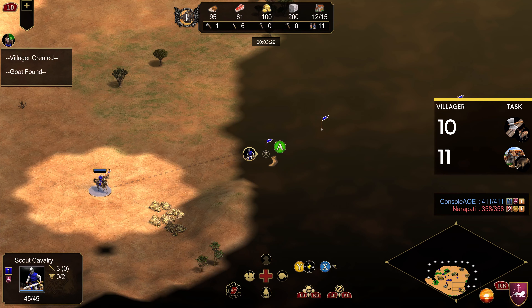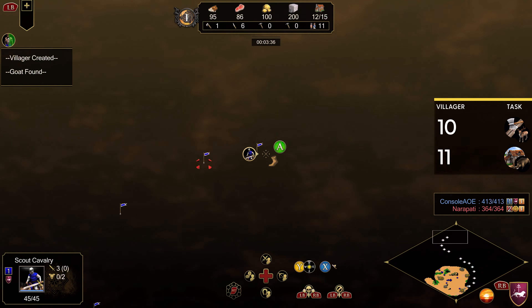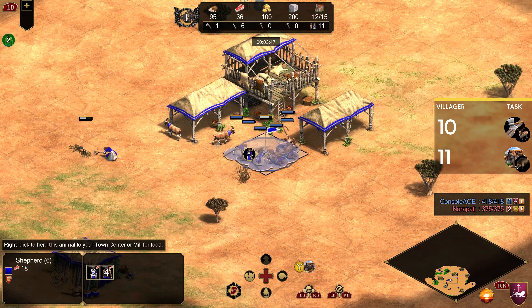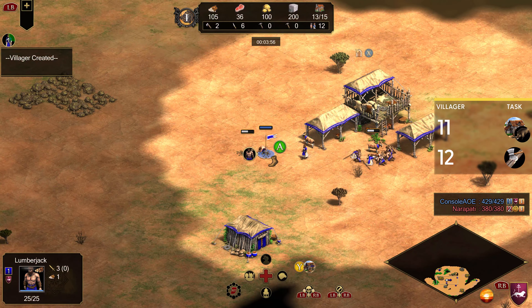Compared to someone playing like straight archers, not as big of a deal as you're only going to be behind by one villager. But against some of those faster builds, you could run into some trouble. The Armenians, at least against scouts, have the bonus that you can make spears in Dark Age to help counteract that, since you might be in Dark Age a bit longer.